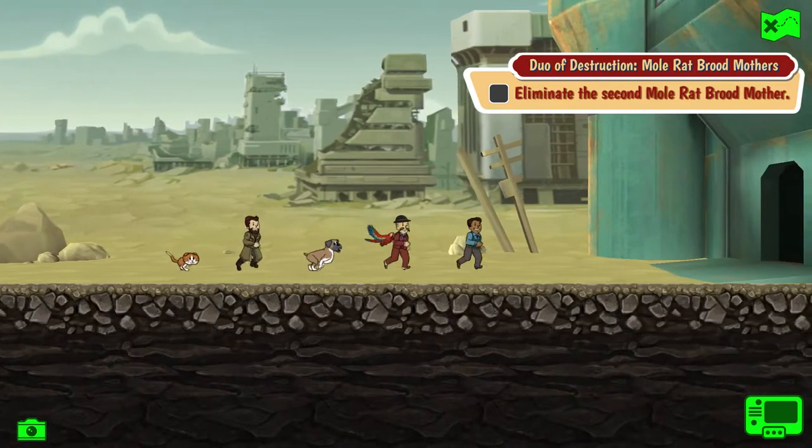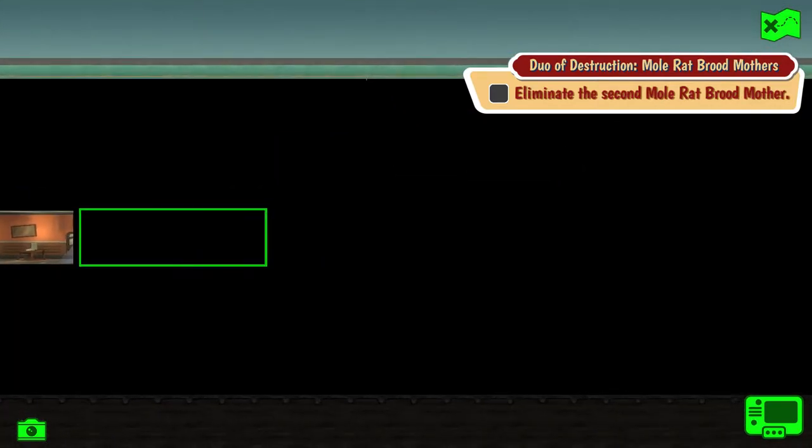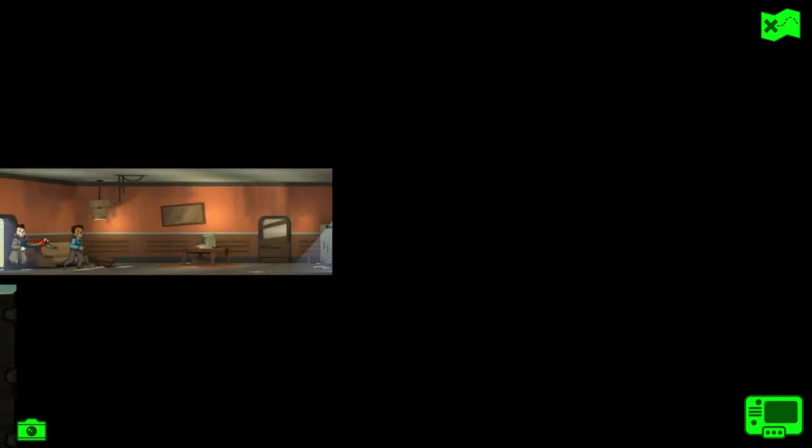Requirements? I guess level 50 — it doesn't really say. Two mole rat brood mothers have been spotted at the nearby dog food factory. It's about time someone took them down. That's a lot of dog food. Maybe we can find lots and lots of mole rats in this place.